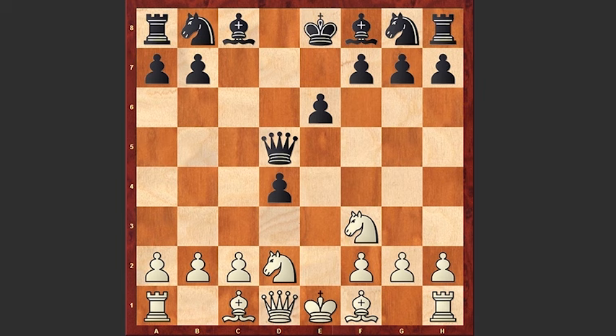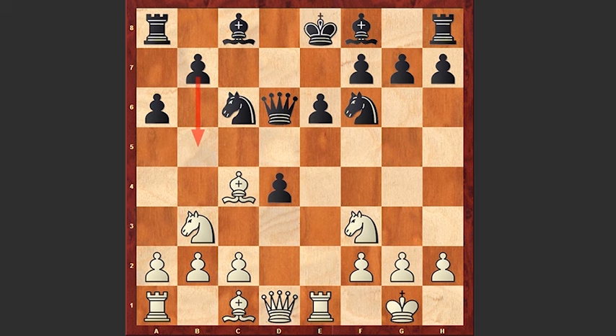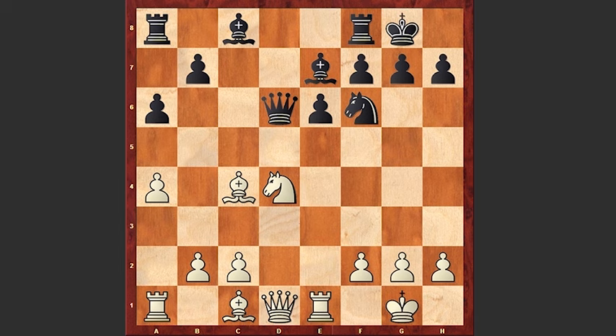Bc4, Qd6, castling, Nc6, Re1, Nf6, Nb3 attacking the pawn on d4, a6 preparing b5, a4 taking under control that b5 square, Be7, Nxd4, Nxd4, Nxd4, castling, b3, Rd8, Bb2 protecting the knight on d4, Qc5, Qd3.